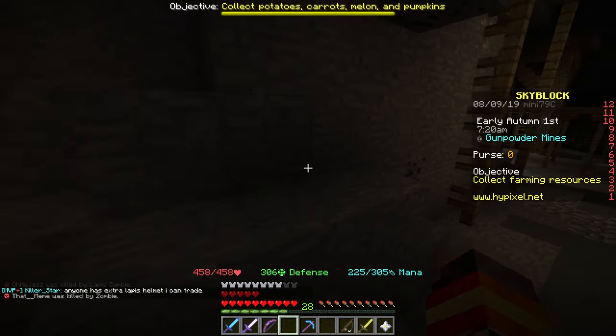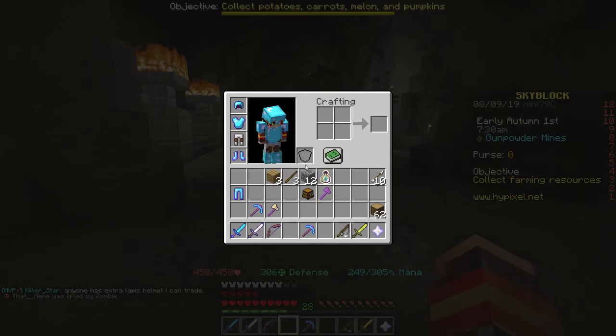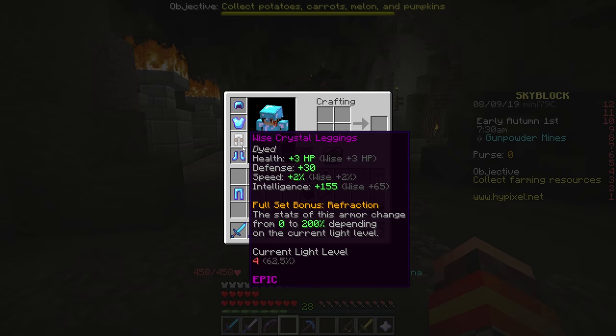Then the stats would actually be doubled compared to the original. So is this a good armor set or not? Only if you are interested in getting a ton of mana. Now the defensive stats for an epic armor set are not very impressive.